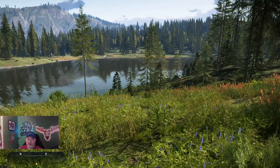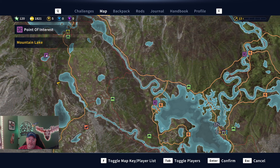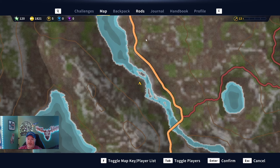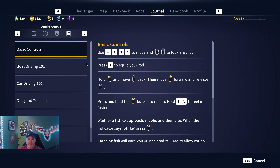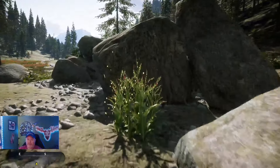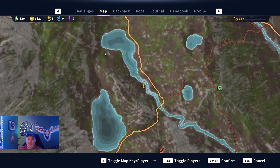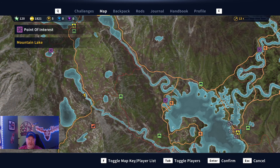That was Houndstongue number four, and we are right here to the south of Mountain Lake. That's probably the fastest way — just hike down a couple thousand feet and it's right there. We are at our fifth Houndstongue, which is just down below the last one we found, right there. So you can get two through here. There's not really anything close besides Mountain Lake — you can get one there and one there. If you want to hike down and knock those two out, do that.